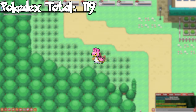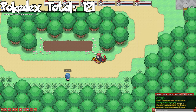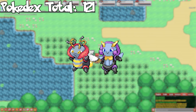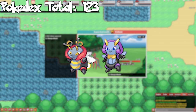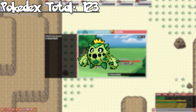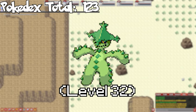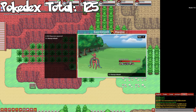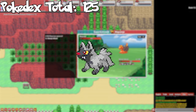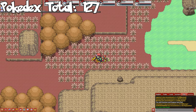On Route 110, we can catch Shellos as an uncommon — evolve it into Gastrodon. Route 117 is one of the only spots in the game to get Volbeat and Illumise, so it might take a bit to get these two. On Route 111, you can catch Cacnea as a solo rare spawn — evolve it to get Cacturne. On Route 112, you can catch Poochyena as a solo rare spawn. This is why I held it off — if you run into a rare, you're guaranteed to get a Poochyena on this route. Evolve it to get Mightyena. On Route 113, you can catch Spinda as a solo rare spawn.